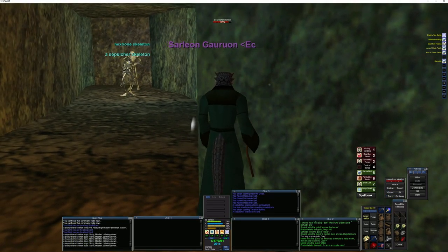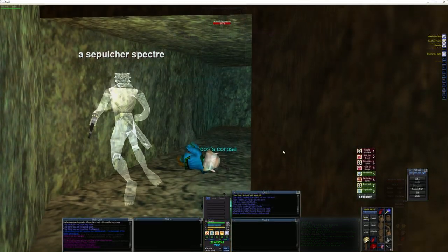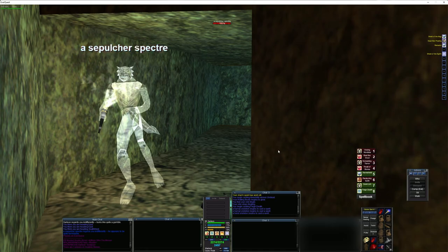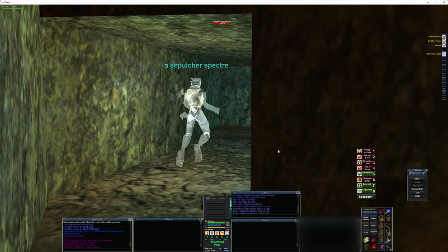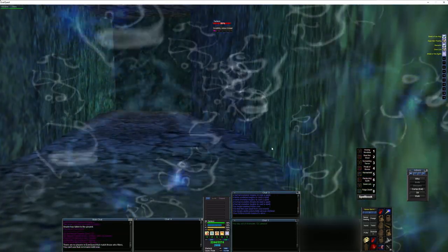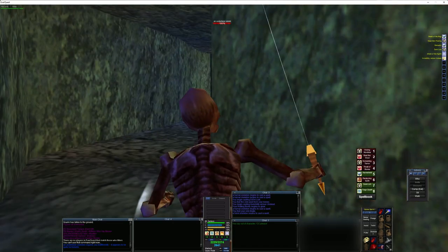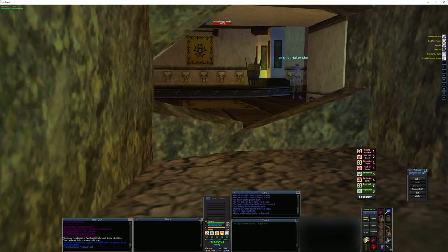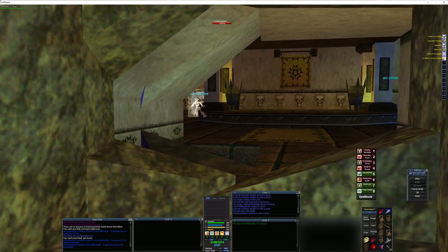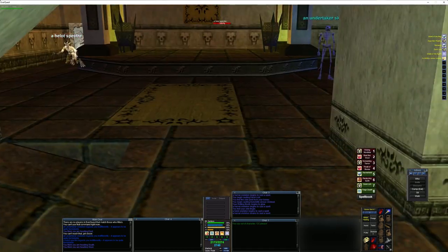First of all, when you're in this area, be careful not to stand too close because that is actually a false wall leading to room — I think it's room number nine — which is a placeholder named. There is a hex bone skeleton wandering, and it will attack you and possibly bring some friends if you are too close. So I like to stay about right here. Hopefully the pather that wanders through this area is undead — it won't cause you too much trouble. Basically you just need to keep invis versus undead up at all times.